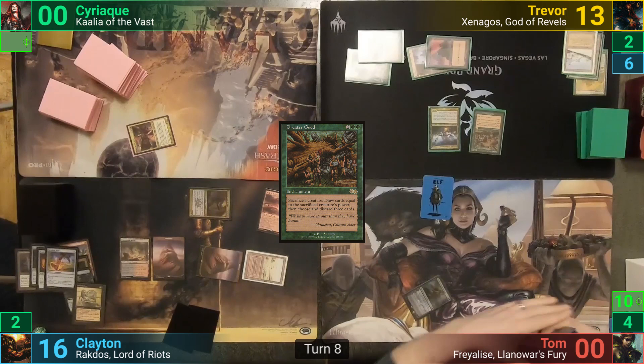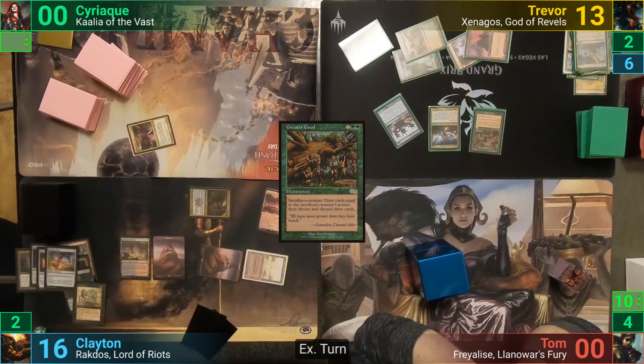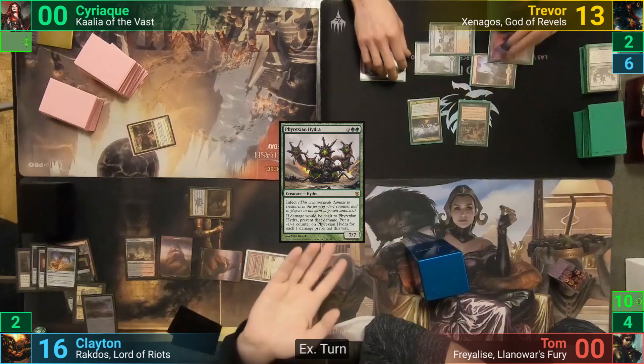Trevor untaps and draws. With a lot on the line, he plays a Forest and taps out for his newly drawn Phyrexian Hydra, then moves to combat. He gets a Xenagos trigger, pumping the Hydra by +7/+7, and swings it at Clayton. Clayton has no choice but to block with Emrakul, and the Hydra then gets 13 minus one/minus one counters put onto it, meaning it'll die at the end of turn once the pump wears off. Trevor passes to Clayton.